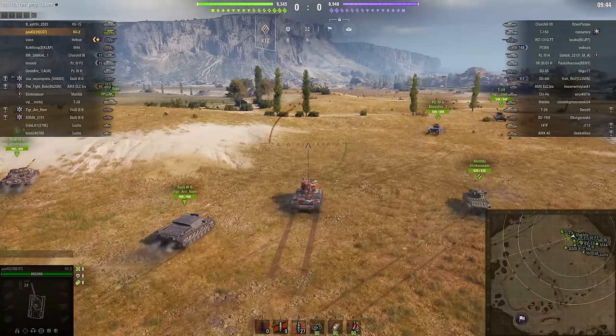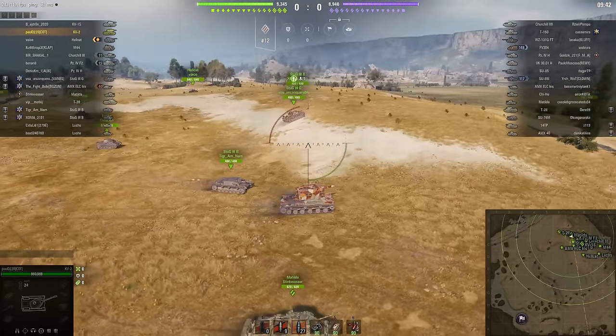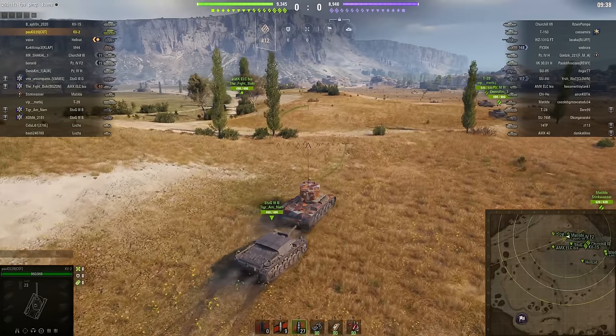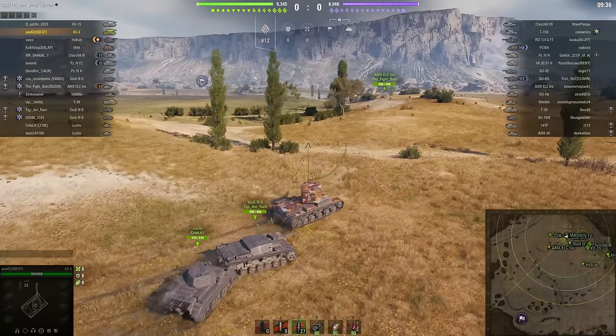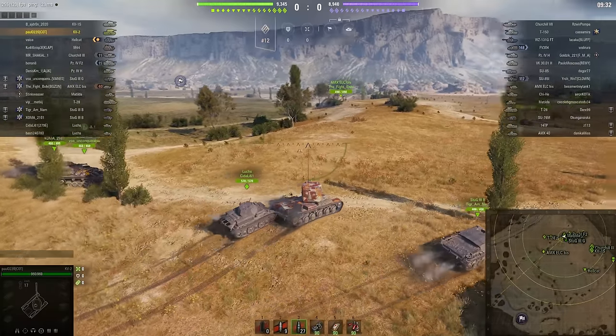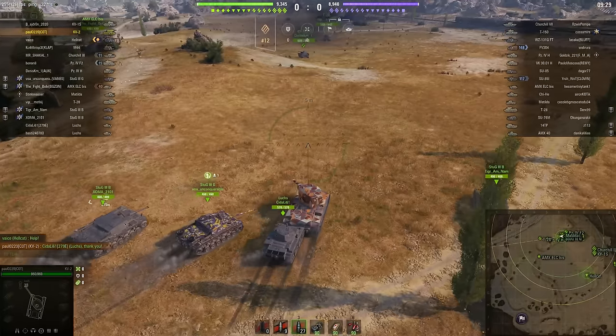Paul's on the attacking team, and in assault mode the attacking team wins — it's exactly the same as in a random battle — by either capturing the enemy base or destroying all of the enemy tanks. The defending team, however, only have to be alive with their base uncaptured at the end of the battle, and they win by default.